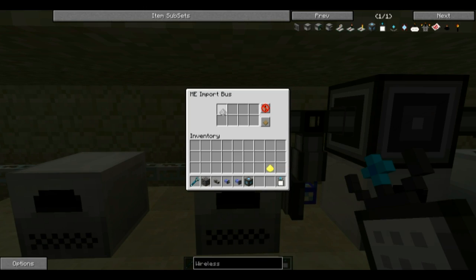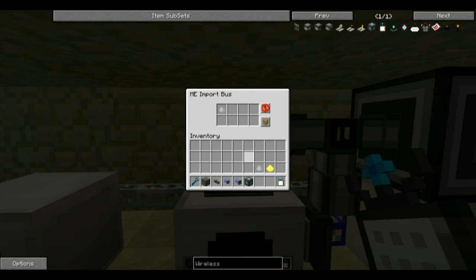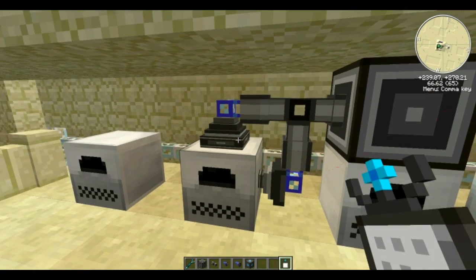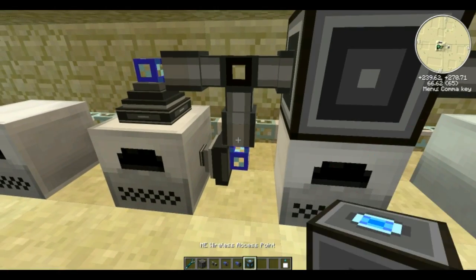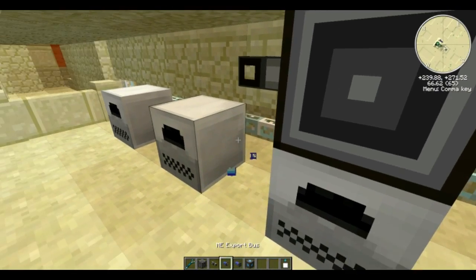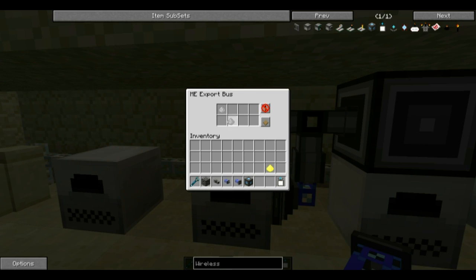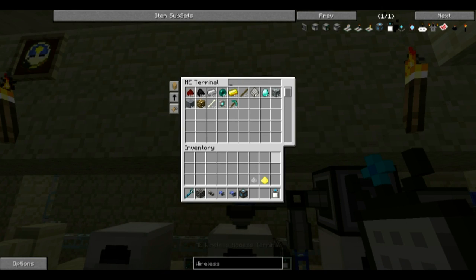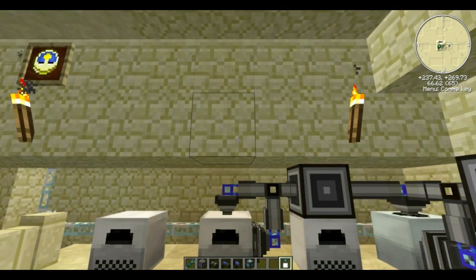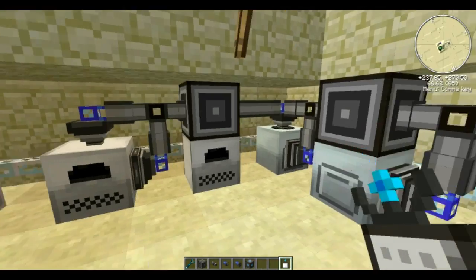We tell it to grab iron dust and gold dust. Oh wait, I had the import and export buses backwards. The import bus needs to go on the side and the export bus on top. We put the iron dust and gold dust in the export bus, and the furnace fired right up and gave us ingots — 65 iron and 121 gold ingots.